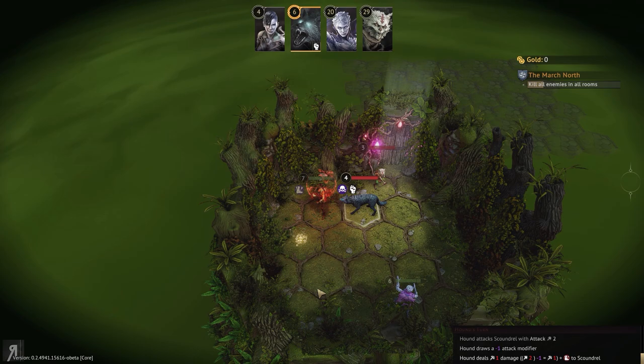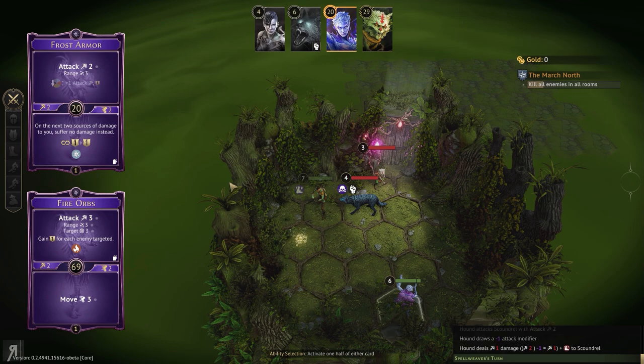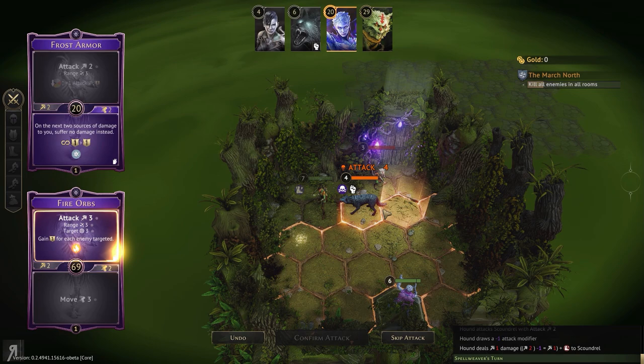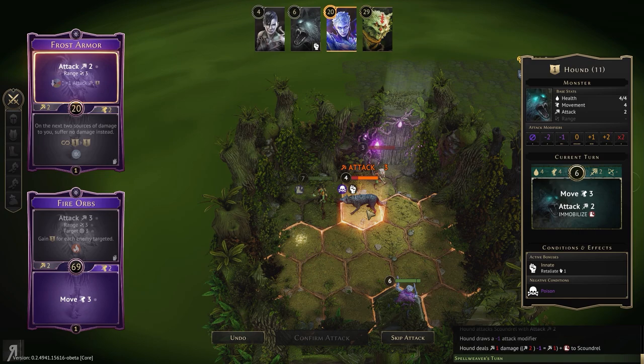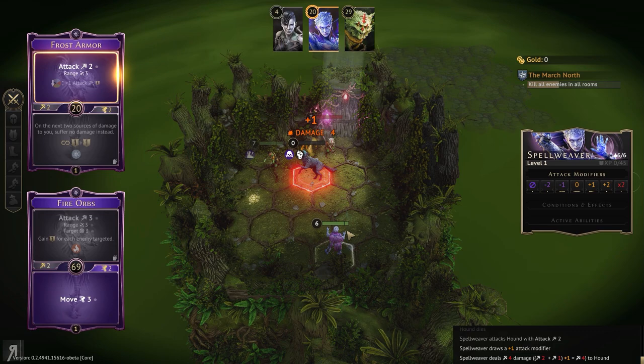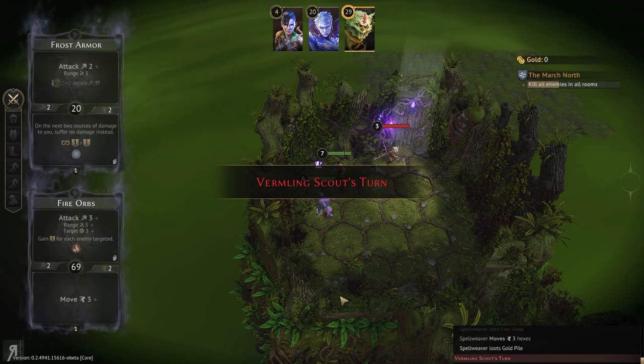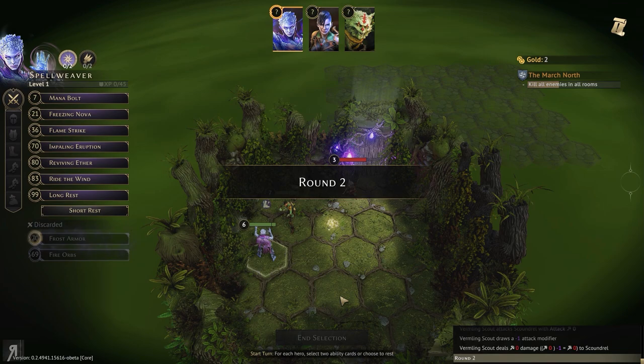The Spellweaver also has healing capabilities, do bear that in mind. Now we can use frost armor if we want, or fire orbs — I think I will be using fire orbs. Apparently I will be using frost armor to attack, which is not something I wanted to do, but we're going to try it. That's a nice kill. The vermling scout hopefully won't be able to do anything to us. I'm going to move over here and pick up that loot. I used fire orbs for basically nothing, which was a huge tactical mistake — but it's okay.